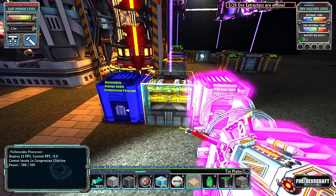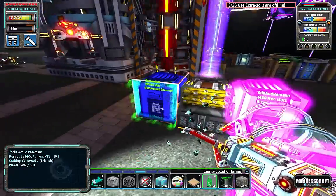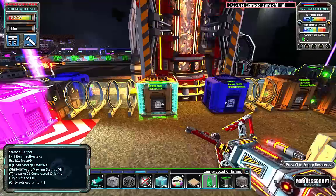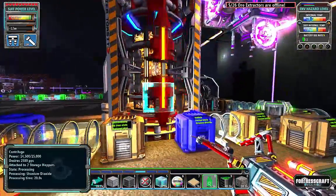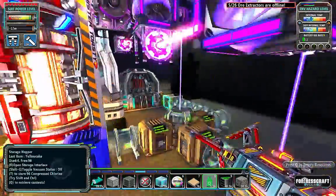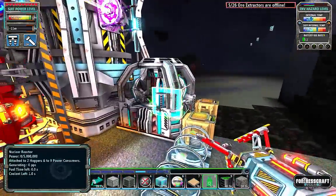The yellow cake processors are important because they take chlorine. We have a little bit of chlorine to add here. It takes one chlorine and 100 uranium, compresses and presses it into a yellow cake fairly quickly. You're going to need eight of those every minute because the reactor uses its fuel once per minute.